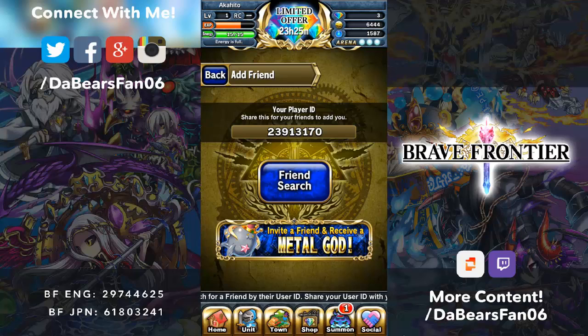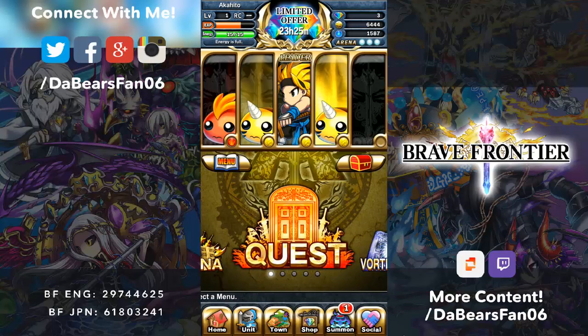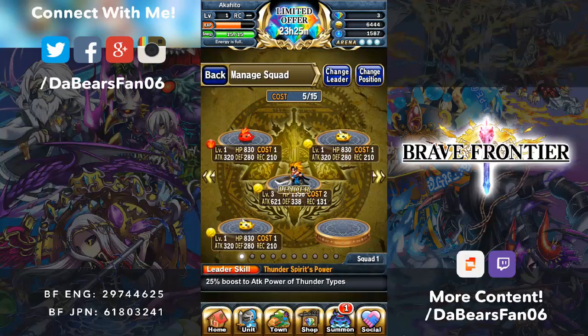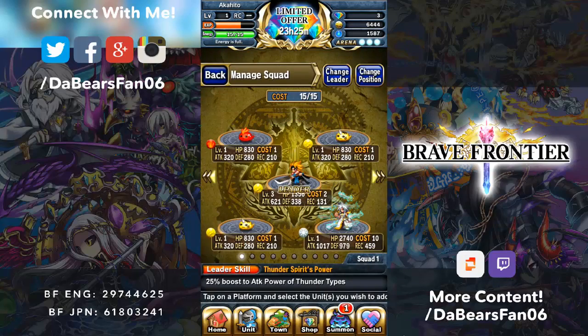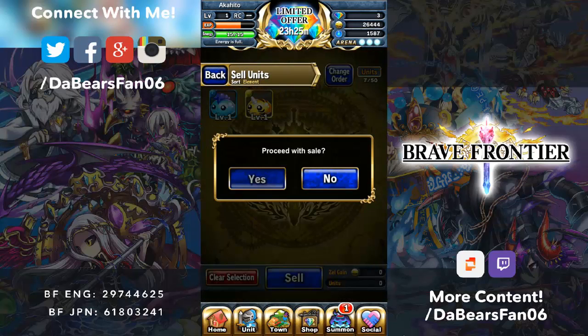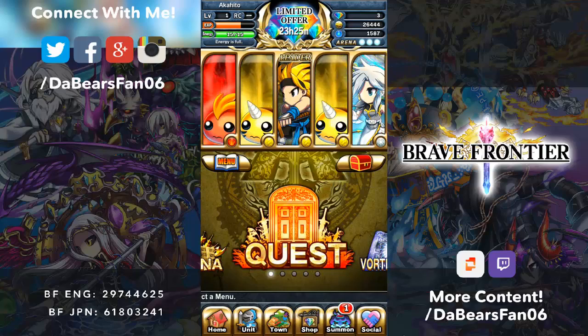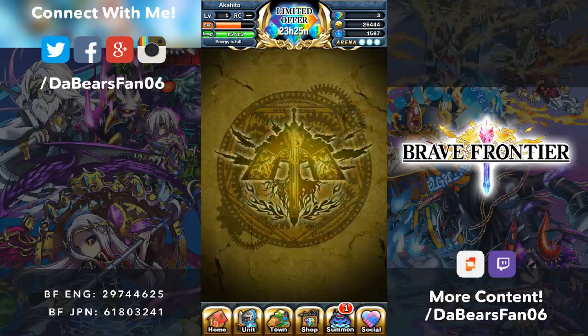Add friend 23913170. Well, I'm going to jump off here and I got to get to work but start sending those friend requests over and see what I can do with this series. I'm happy with the start so far. Took Thunder because of Carl. Got Sephia. That's a great start, and go from there.